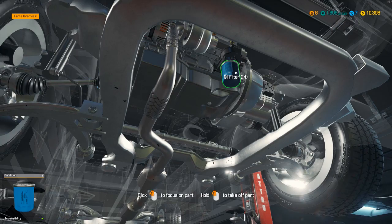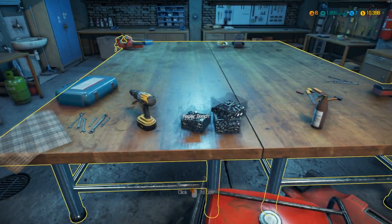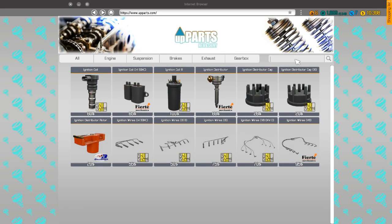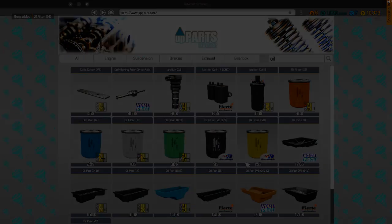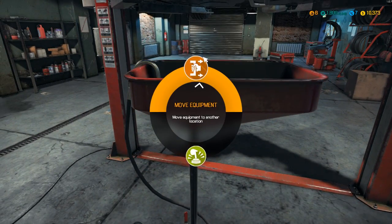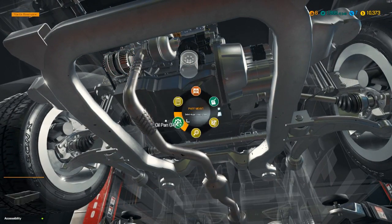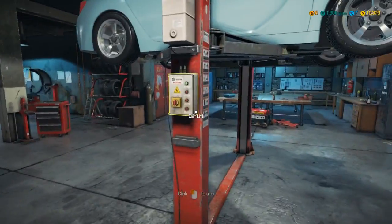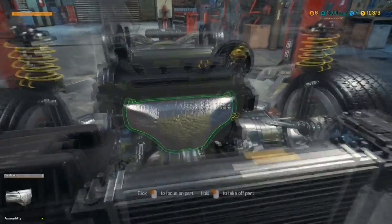We're gonna pull out the filter — I wonder if we can fix it. Let's take a look — there are no items to work with, so we can't actually fix an oil filter. We're gonna get a new one. I guess that makes sense — I thought maybe they'd let us but you really can't fix it. Move back, place equipment back — there we go. Mount parts, boom. Let's put this back down and put some oil in it and call it good.